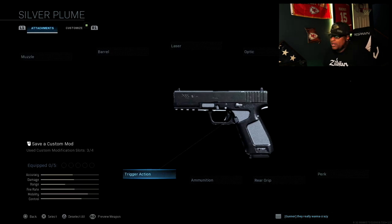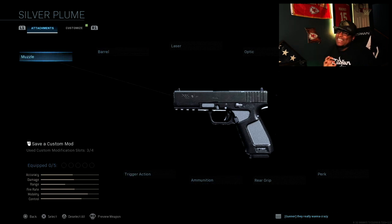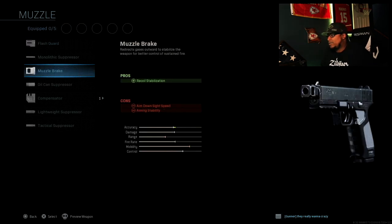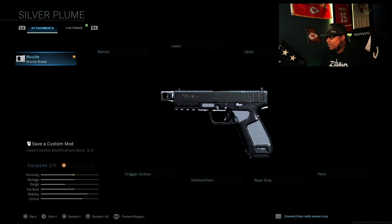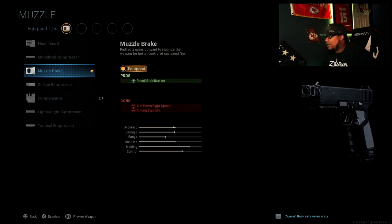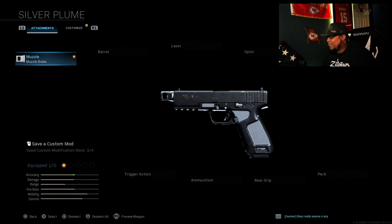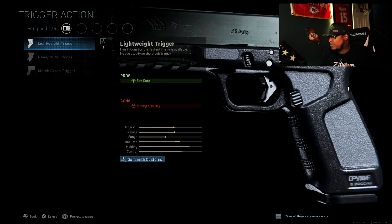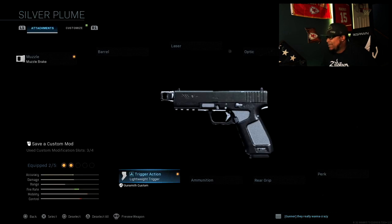I'm also showing you guys pictures of the rolling special so you can see I build this thing to a T — it's precise and it looks good. I'm excited. We're going to use the muzzle brake, which is basically a compensator in the game. It's going to help with recoil stabilization, keeping your recoil going vertical instead of horizontal. It really helps you spam that trigger fast. And with pistols in this game, you have to spam that trigger. So let's go with the lightweight trigger — the fastest fire rate out of the three.